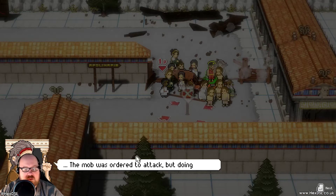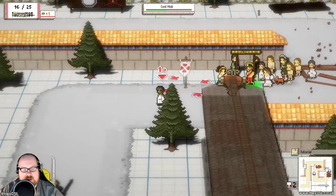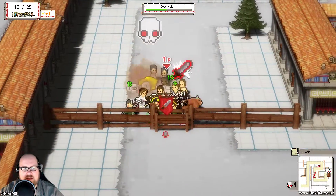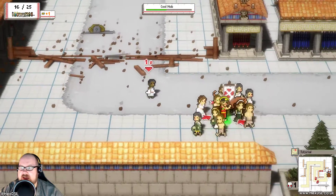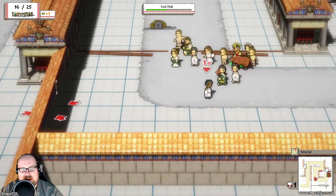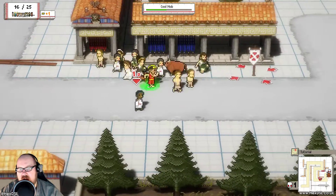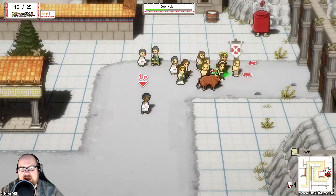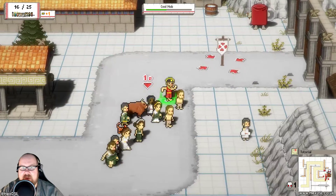Mob ordered to attack, but doing so slows them down. Why is it giving a tutorial? I've played an hour of this game already. So - attack. This is basically the whole game. I've got direct control of my Philosopher over here - she's cool. And then the mob sort of follows. I feel like it's not quite one-to-one enough. They're always behind me, always catching up with me. And the range - I can't actually go to the edge of the screen. I find that a bit counterintuitive.